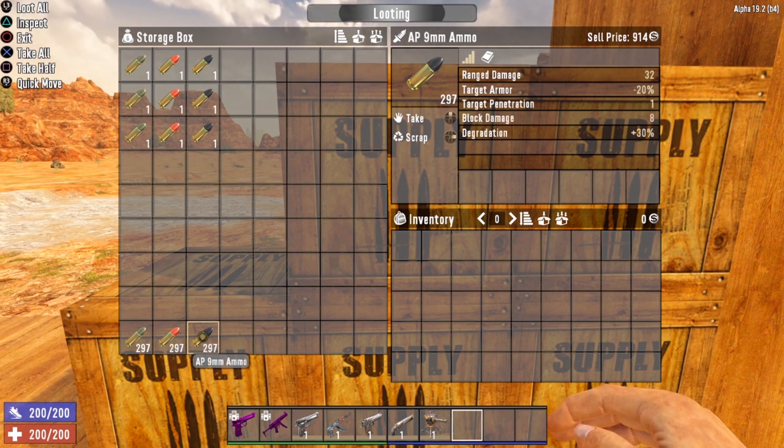The last type of 9mm ammo is the armor piercing ammo. It has the exact same ranged damage as the standard ammunition. However, it does a couple of interesting things: it decreases the armor rating for any armored zombie by 20%, meaning you will actually deal more damage with armor piercing rounds. It also increases the degradation of the weapon, which means your weapon is going to degrade even faster when firing this ammunition.